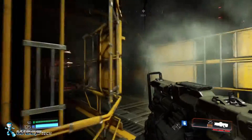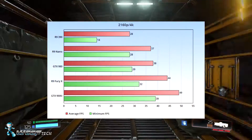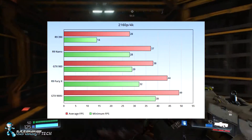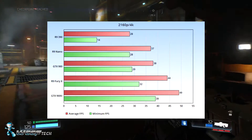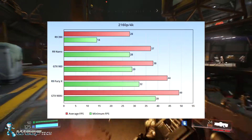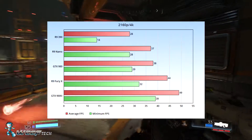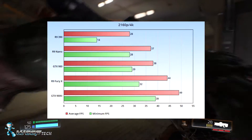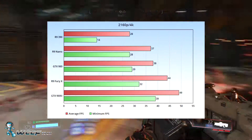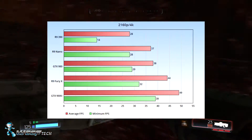Leaving 1440p, we go to 2160p — better known as 4K. We dropped off the 380 and 960, leaving us with the 390 through the 980 Ti. The 390 is at the very bottom here at 14 fps minimum and 28 fps average — below that magical 30 mark. At 4K the 980 fell from its strong 1440p stance, but it did close the gap between the Fury X and the 980 Ti — about a 5 fps difference on average, which was pretty good for the Fury X.